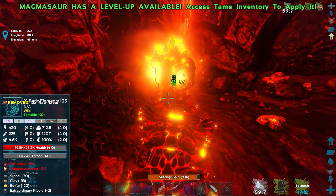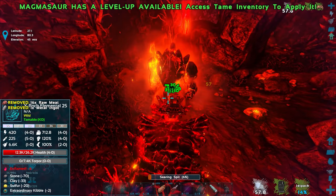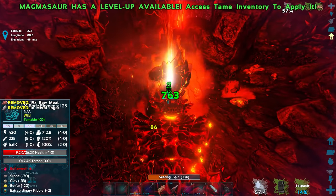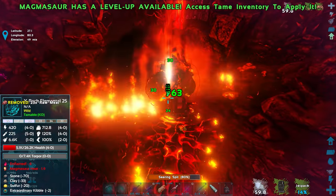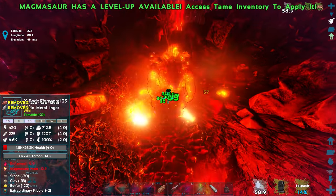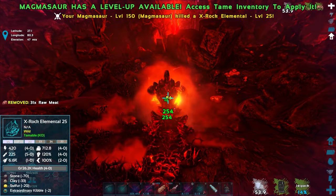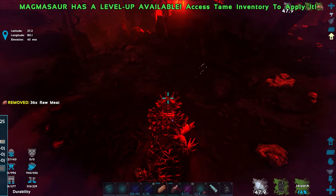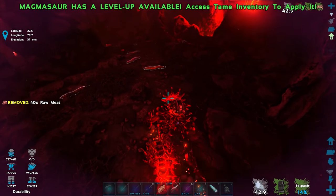We want to be in lava so we can instantly recharge the searing spit. The rock golem is going down fast — he's inflamed with the Magmasaur heat effect. Another 700 damage! We do 254 from melee too. Magmasaurs can actually take on an X-Rock Elemental! Getting oil, obsidian, and metal from that kill. Now we don't even need to run from them.